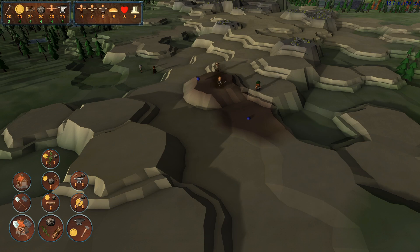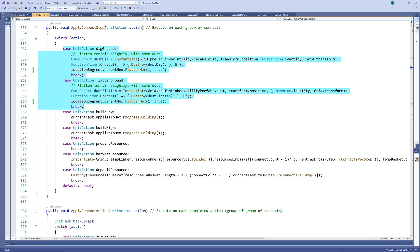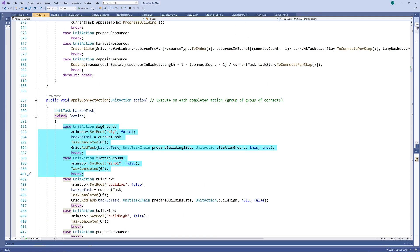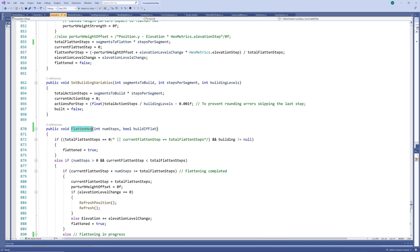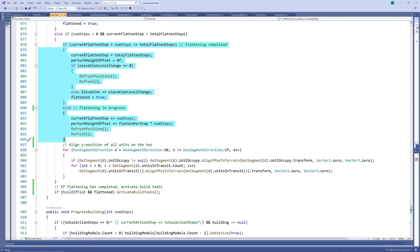Each digging action adjusts the elevation of the hex slightly. This step calculates by how much the Y position needs to be adjusted and updates the cell's coordinates. Here you can see how the task queue handles these actions. If you want more detail on this, check out the video link in the top right. What's important for this video is the flatten hex method, which merely adjusts the elevation slightly each time a digging action completes and checks whether the hex has now been completely flattened. Note that we also need to change the Y position of each unit on the hex, to prevent them from floating or disappearing into the ground.